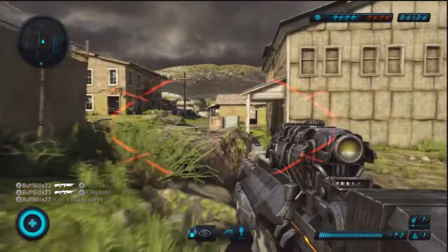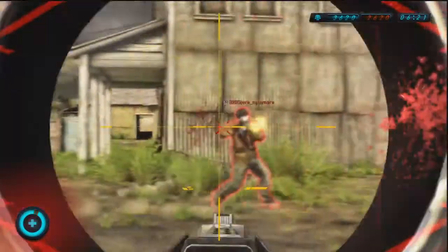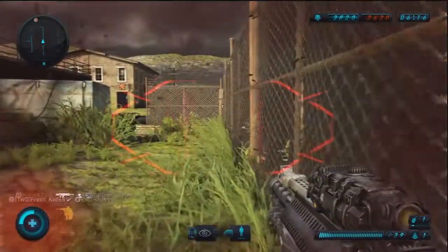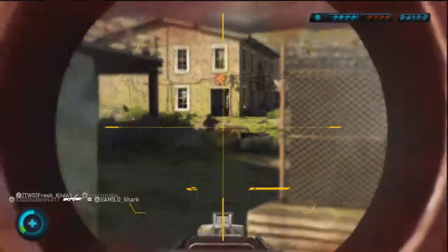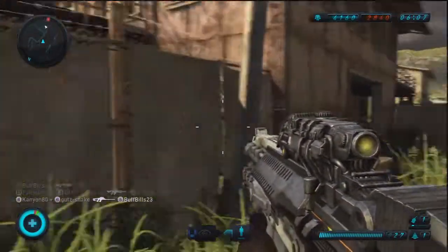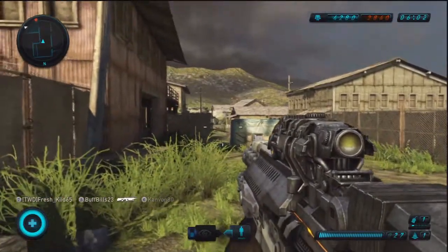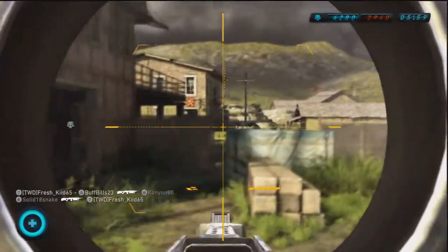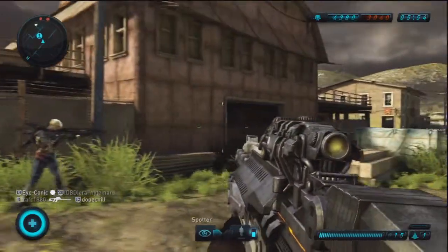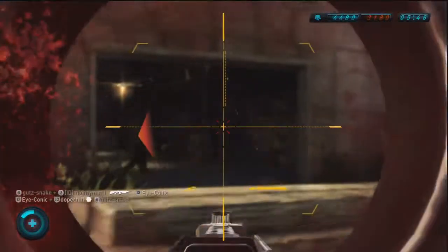I probably like the train station map a bit more, but this map is also pretty awesome. Nice hatchet — kaboom! And I like the graphical improvements over Resistance 2, which are really awesome. It runs pretty smoothly. Of course in Resistance 2 you had like 60 players — 30 against 30 — so you got a lot more players, but the graphics weren't that great.